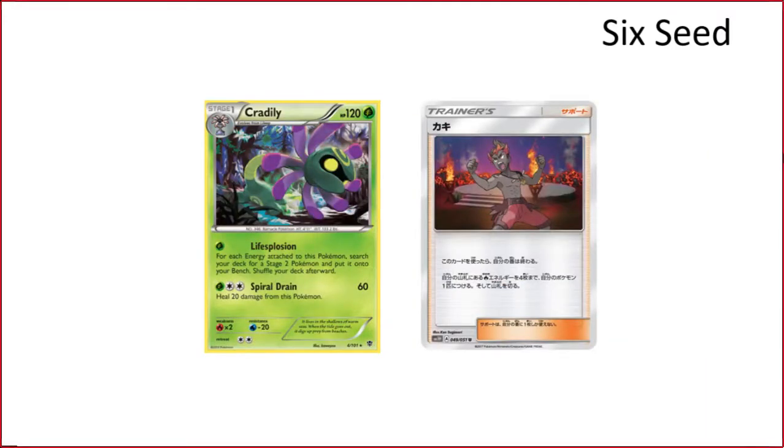Life Explosion: the new supporter that accelerates to Cradily — we made sure to check that Life Explosion goes to any Pokemon, not just Fire. Before it was always difficult getting a lot of energies on board but this makes it the easiest way. Turn one you attach a Grass, turn two use the supporter, then turn two evolve into Cradily and Life Explosion for four or five, which isn't too hard. We just haven't figured out what we're Life Exploding for yet — probably some combination of Stage Twos that create a win condition, but once your important Stage Two gets knocked out you have to Life Explosion again.